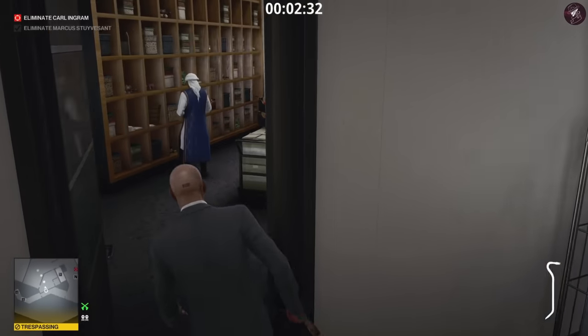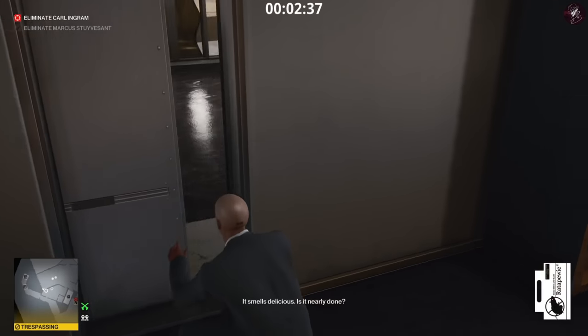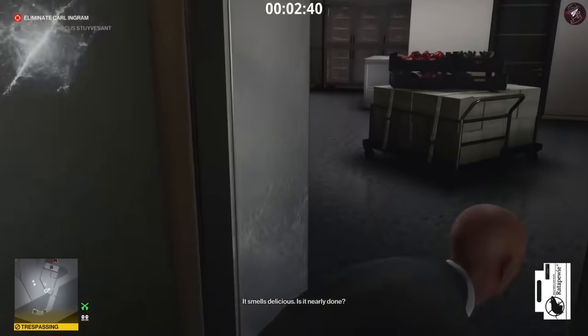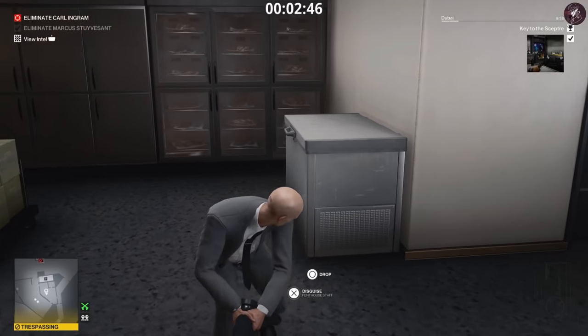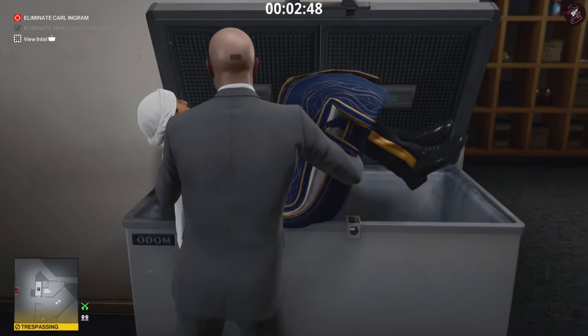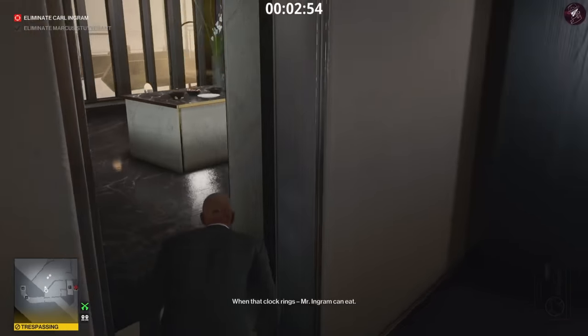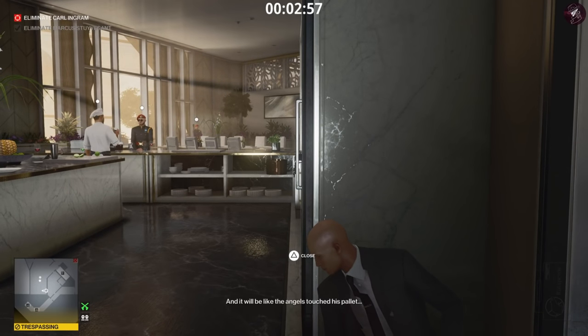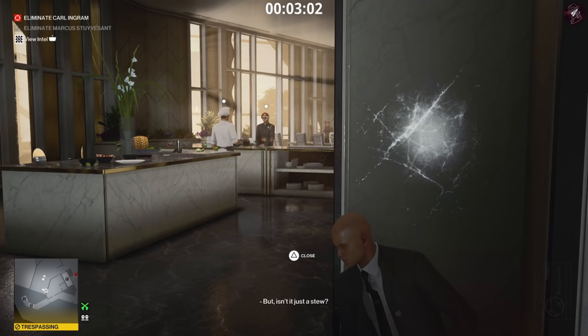Once we're up here we're going to pass into this kitchen. Equip the crowbar again and knock out this guy, grab the rat poison, and start this conversation in the kitchen to get things moving. While that's happening, pick up the stuff he drops and drag his body into the crate. You are unlocking a couple of challenges here as well — picking up key items checks off some of those. We basically just need to wait for this conversation to finish; it's quite a long one.